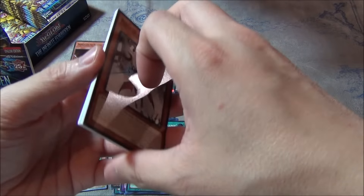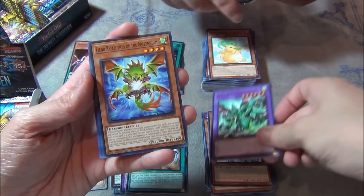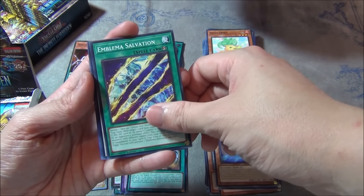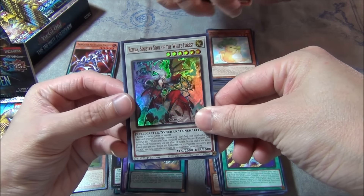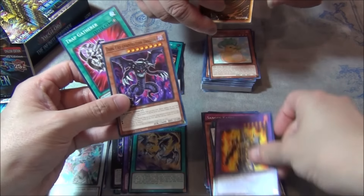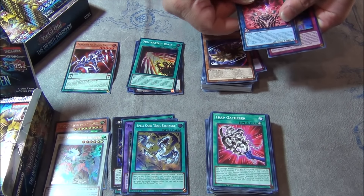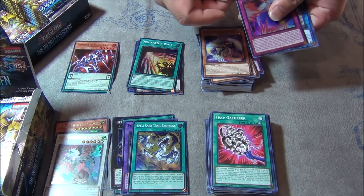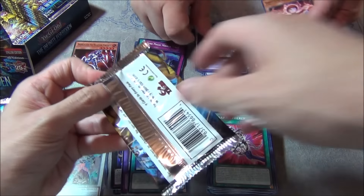We got a lot of packs to go. New Darkened Dragon? We got the White Forest Common, Aerial Eater, Millennium Card. Oh, we got an Ultra Rare — Raclea, Sinister Soul, the White Forest. Got two Ultras so far. The commons are getting repetitive, we don't have to worry about the commons too much. Dark Magic Mirror Force — it has Dark Magician on it, it looks badass.